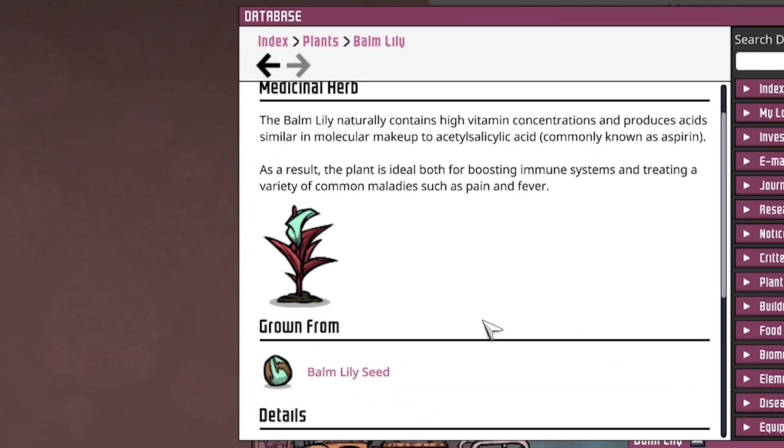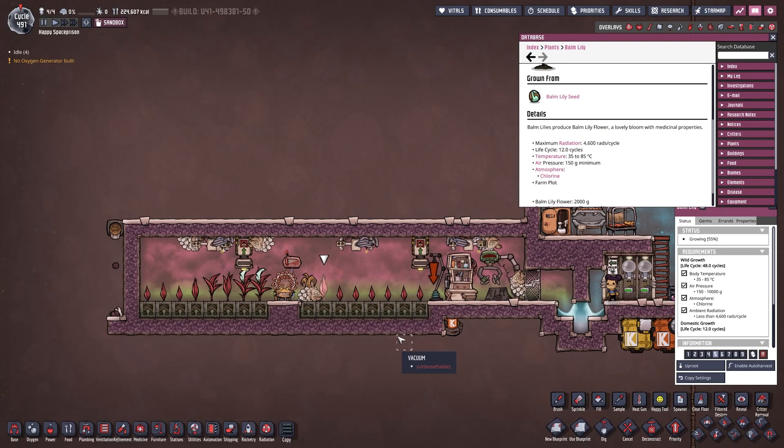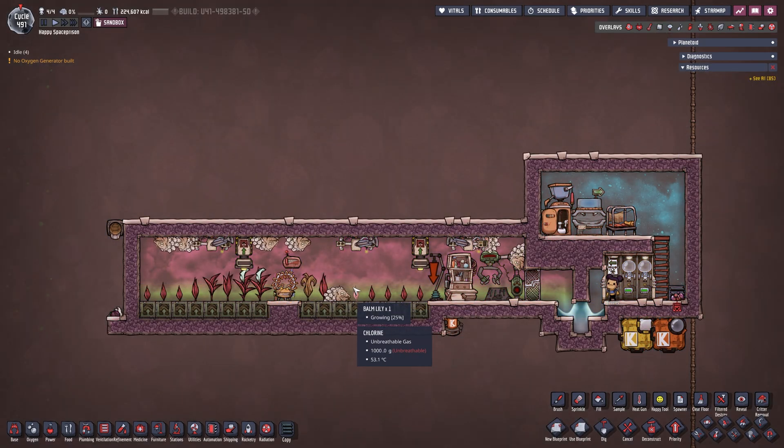Let's look at bomb lilies in the database. They don't need anything other than a temperature range between 35 and 85 degrees and an air pressure of at least 150 grams of chlorine. In the F4 overlay, we can see three tiles of hydrogen and one tile of chlorine. This is easy to accomplish by first pumping hydrogen in, then filling with a little chlorine, which will sink to the floor. If it's not perfect, that's fine - you just want to make sure no hydrogen gets into the bottom, as it will stop the bomb lilies from growing.